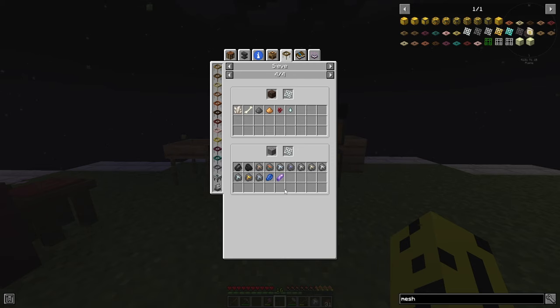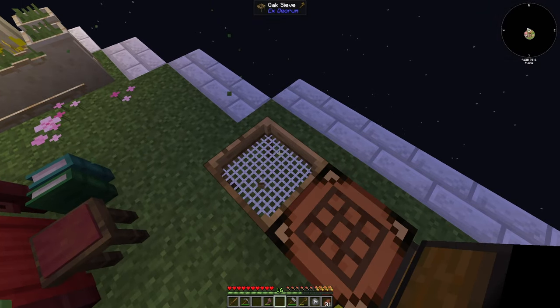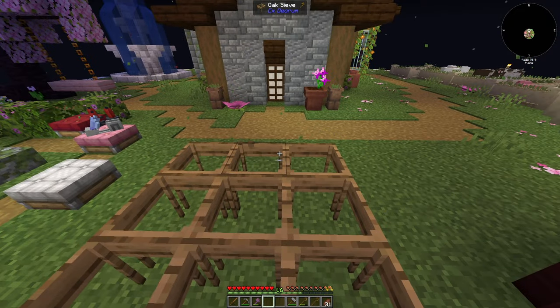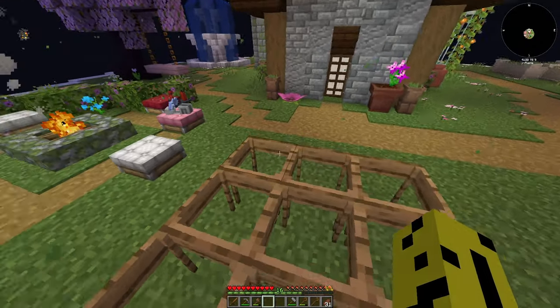It doesn't seem very significant yet, but when we do a lot of sifting, those extra percentage points will make a big difference. You can also automate this with RF power later on. For now we'll probably make a lot of sieves and meshes. I was just minding my own business setting up all these sieves — I thought I'd do a three-by-three off-camera — and then I noticed something: a creeper just sitting there on my sieve, as well as a Starbuncle.